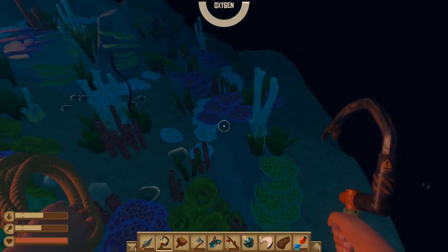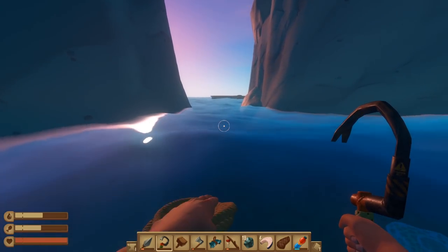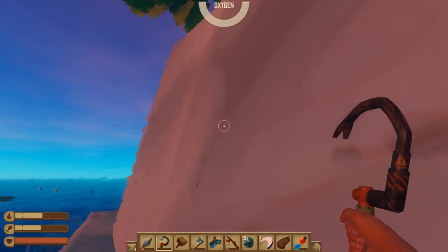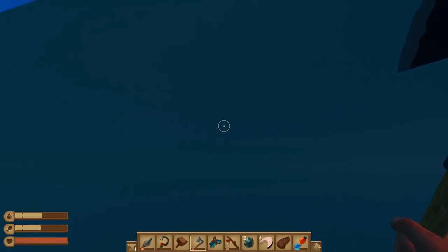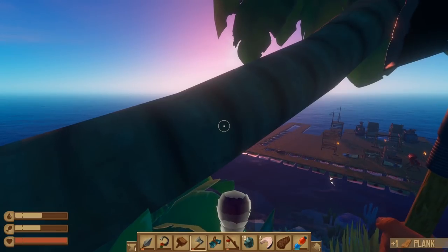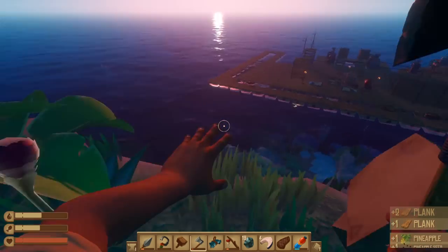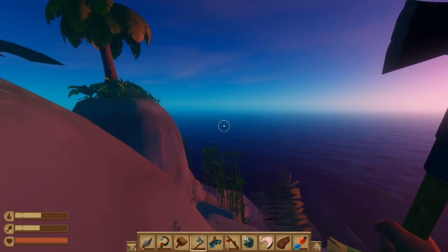It looks like this place is pretty much picked clean. I'm sure I've missed some things here and there but that's okay - you gotta be okay with that or you'll never leave. Should I go on the island? I mean it's some easy wood and I'm gonna need some. Who here played this game back in the day where the islands were unreachable and you had to build walking planks to get up to them? That wasn't too long ago.